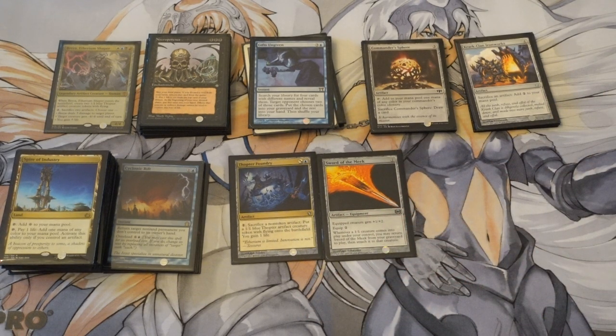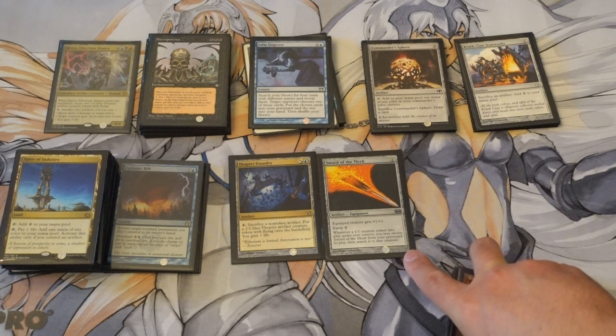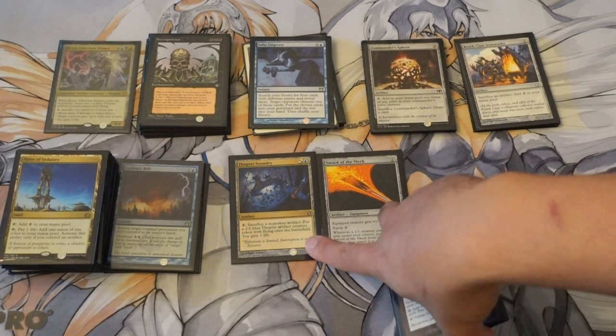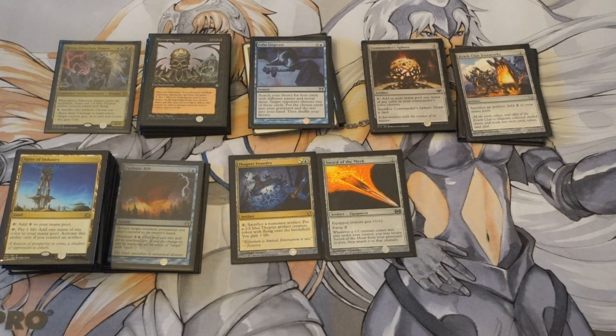Combo one: Thopter Foundry and Sword of the Meek. You play both of them, sacrifice Sword of the Meek, you get a 1/1 token and gain 1 life. Then the Sword of the Meek returns from your graveyard — whenever a 1/1 creature comes into play under your control, you may return Sword of the Meek from the graveyard and attach it to that creature. This creates infinite tokens and infinite mana. You pay 1, you get a creature, you sacrifice the sword, you get another creature — infinite creatures. If you have an Ashnod's Altar or a sacrifice outlet, you go infinite. Very simple, very easy.